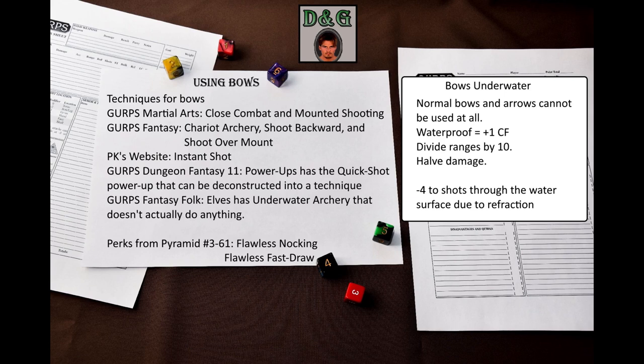Speaking of using bows underwater, there are rules for that in Pyramid 3-26, some of which were reprinted in GURPS Martial Arts Earth Fighting Styles and GURPS Fantasy Folk Elves. Normal bows and arrows cannot be used at all unless made of waterproof materials or properly enchanted. Ranges are divided by 10 and damage is halved. Shots through the water surface also suffer from refraction across the boundary — add a –4 penalty to hit.